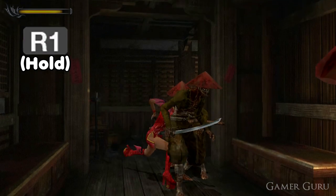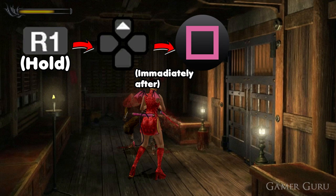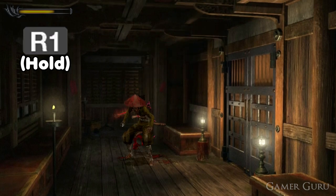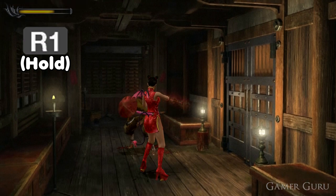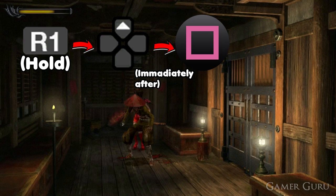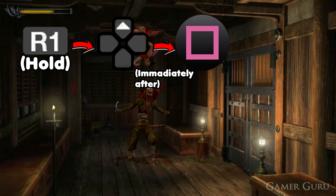So the first thing we're going to do is simply hold down R1 by itself, and then quickly tap forwards on the d-pad followed by square immediately afterwards — not at the exact same time. Hold down R1; you can hold it for as long as you want, there's no rush. But once you do press forwards on the d-pad, you want to very quickly press square immediately afterwards to do the somersault over the enemy.